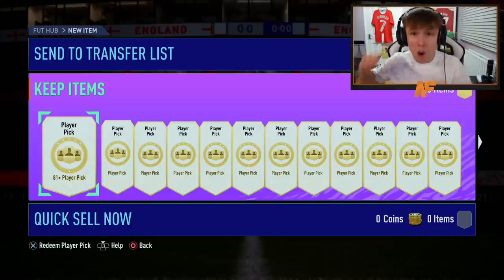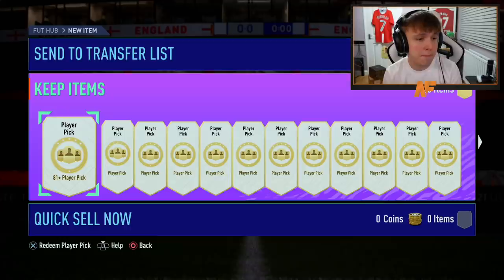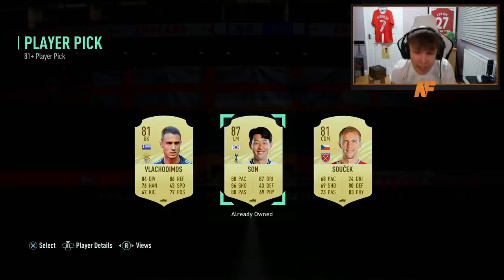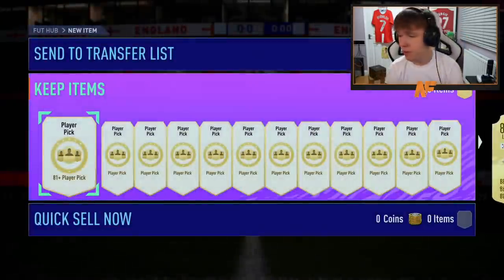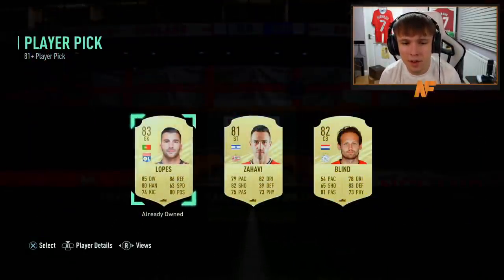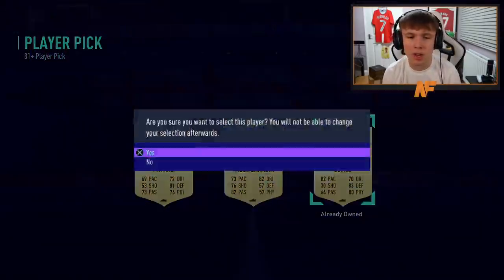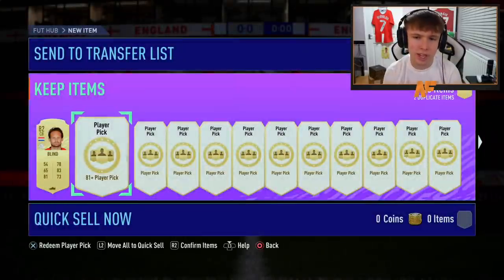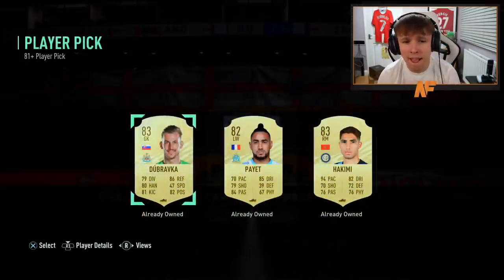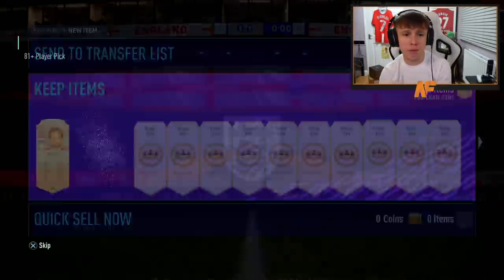Alright, here we go - 25 player picks! I want to see a Future Stars in here. Let's go, first player pick of the day. Okay, we're gonna take him - good fodder. Next one - I'm not sure if I have Lopez tradable so we're going to blend it. Too risky because most of them are probably untradeable. One walkout so far out of the first four, onto number five.